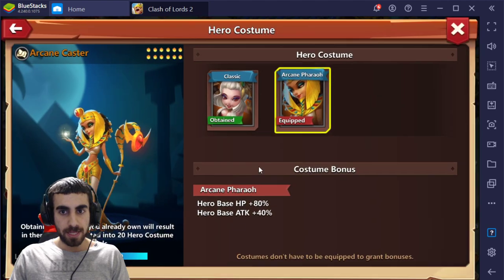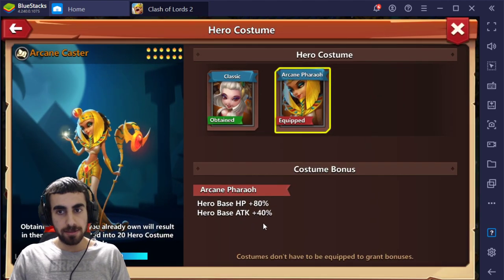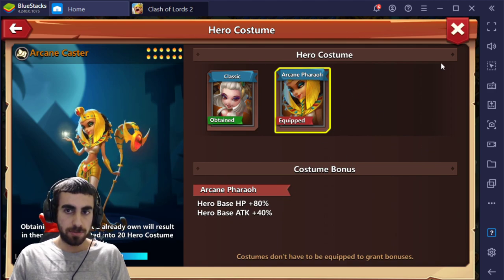Let's go take a look at our stats. Hero base HP is plus 80 and hero base attack is plus 40, so super cool. If they add another costume, you can stack it up and get more bonuses.